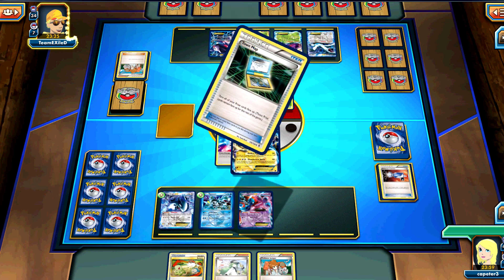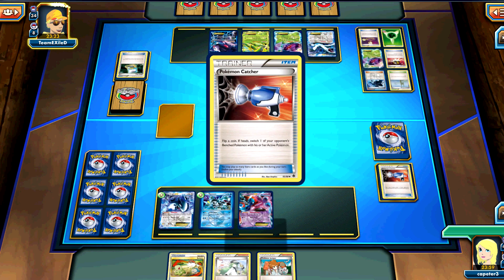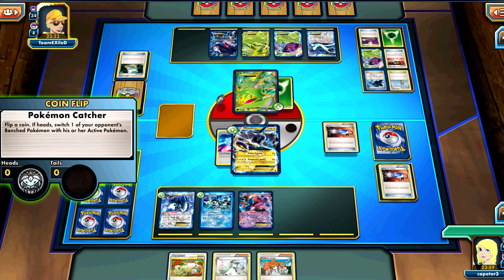We're really just debating whether to Skyla or Juniper. Town map — we do see an Escape Rope, a Sky Arrow, and a Genesect. So that's pretty good.